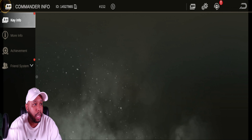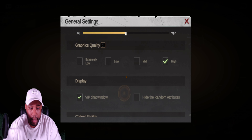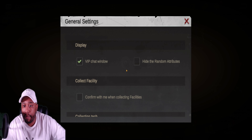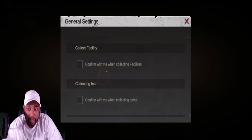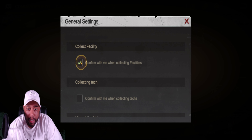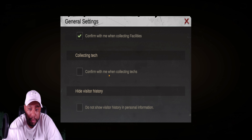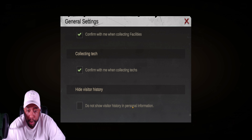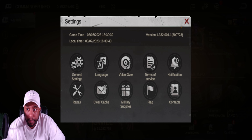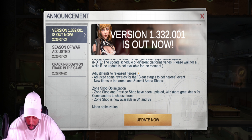Let's check it out in settings — general settings, scroll down. There it is: facilities — make sure you have 'confirm with me when collecting facilities.' And then collecting tech — 'confirm with me when collecting texts.' We got that one going. I'm excited about that.